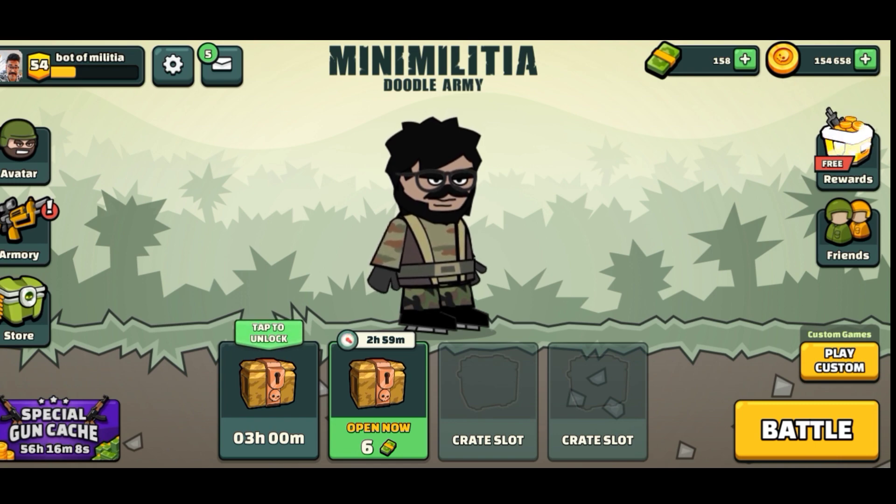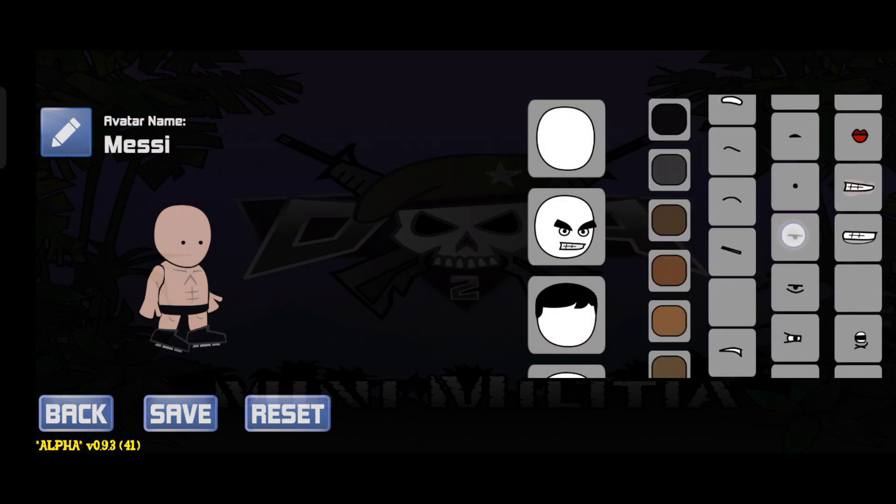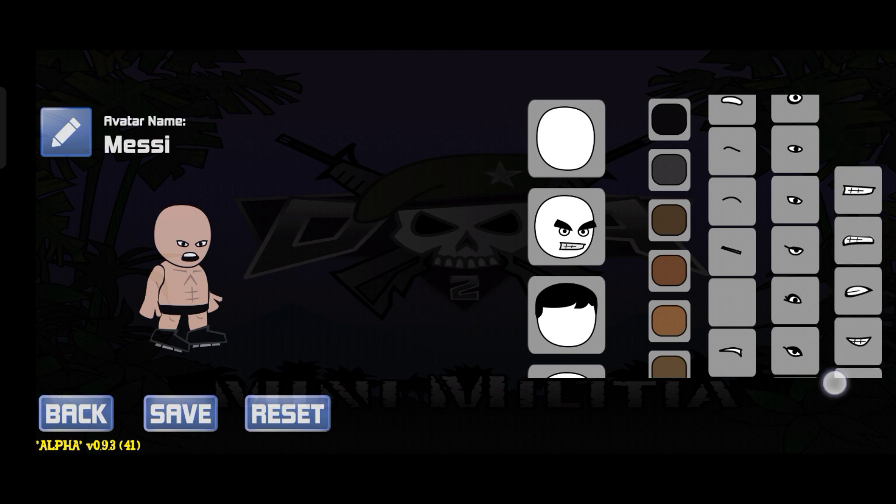Subscribe to the channel and I will show you how you can make a mini clip. First, we have to make the face. We have to seal the eye area and the mouth. We have to shape the eye because he is a player.